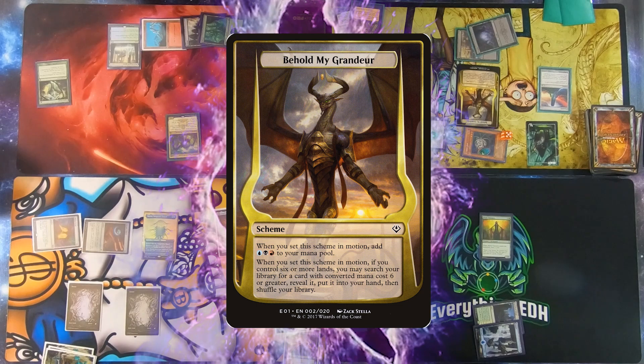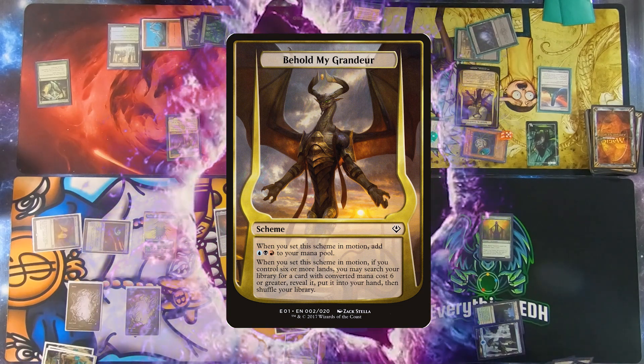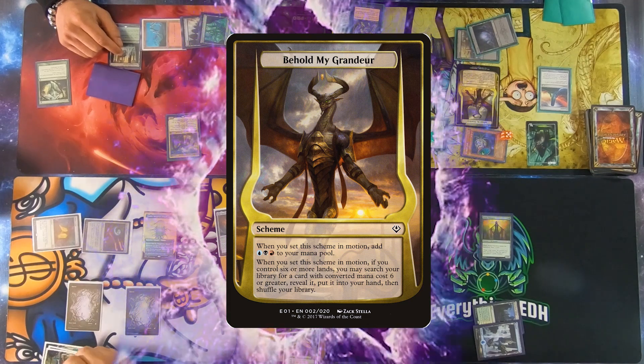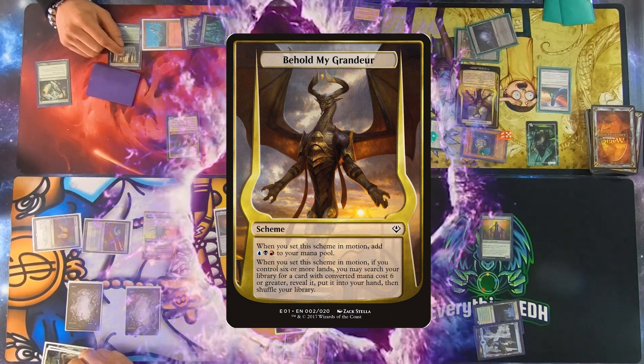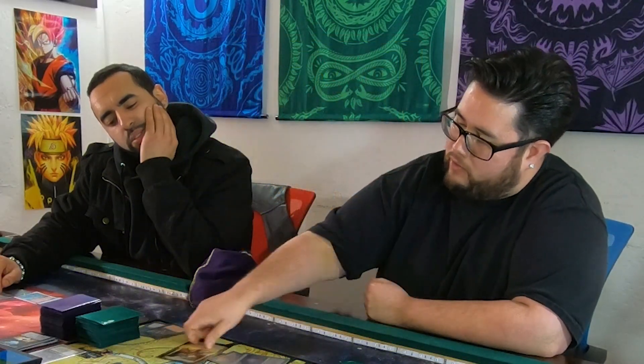'Behold the Grandeur — when you set this scheme in motion, add a Swamp, an Island, and a Mountain to your mana pool. If you control six or more lands, you may search your library for a card with converted mana cost of six or greater and put it into your hand.' Unfortunately I do not have six lands. One thing it doesn't say is whether that mana dissipates after the scheme resolves — I would assume it lasts through your first main phase.